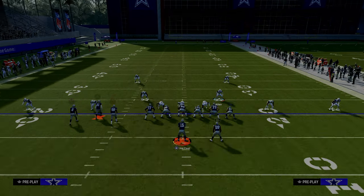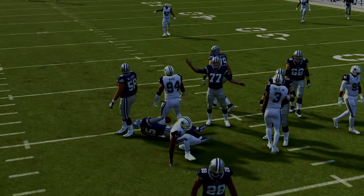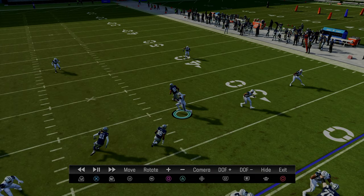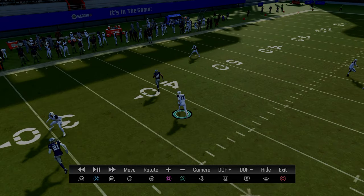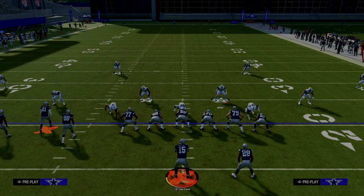If your opponent wants to run a slant/post concept, this is a really good defense for it. My user defender can track the tight end all the way across the field because we have a vertical hook on the right hand side. The slant route runs right into my user defender and then into coverage by the vertical hook defender — they can throw it briefly but otherwise he runs into a double team. The curl flat defender sits on the zig route, the deep outside third takes away the post, and we can stop flood concepts left and right and middle-of-field threats.